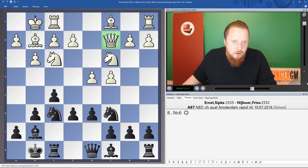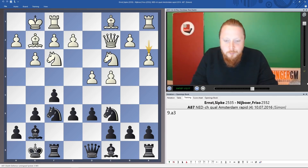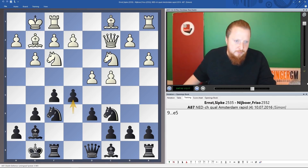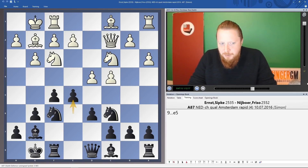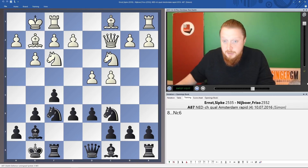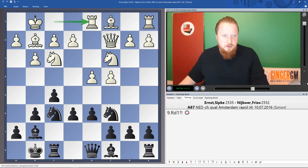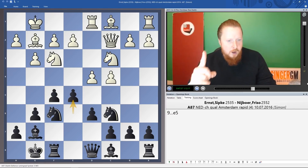So the rule: when Qc2 is played, you can play Nc6 because you can answer d5 with Nb4. What if after Nc6 White plays something like a3? What should you play? Of course, immediately — well done, Boy and Pawn Pusher — e5! Already I prefer Black. I've got my two pawns here, White can't do much about it, and this is a typical mistake lower-rated players will make.